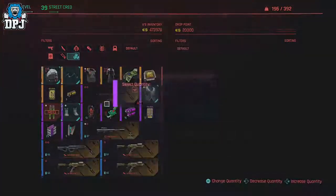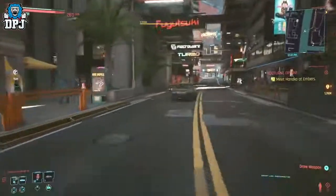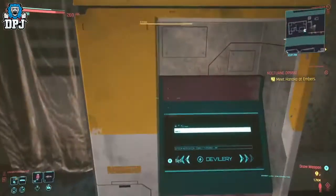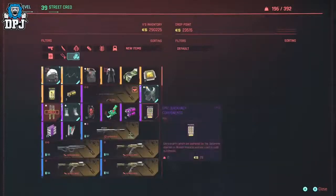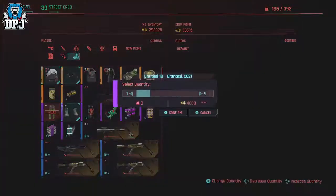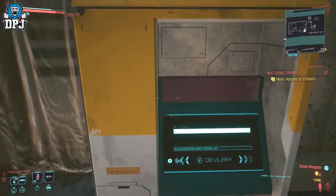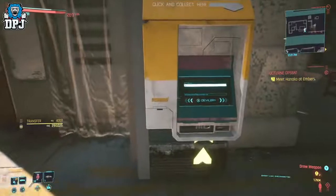To duplicate items — and I say items because this works with anything in the game — locate any drop point machine on the map and head to it. I've already covered this in a separate video linked below, but I'll go over it here too. Once there, sell any item you want to dupe. Once sold, back out of the machine. On your screen you will see the notification to sell gear, and as you are standing right next to the machine, you will also see the notification to buy.